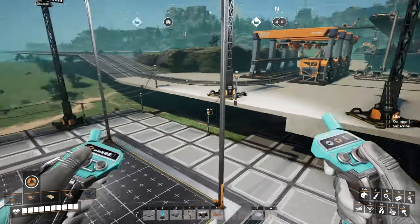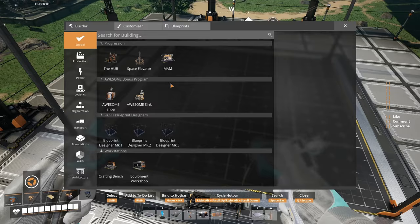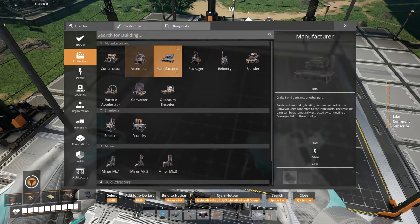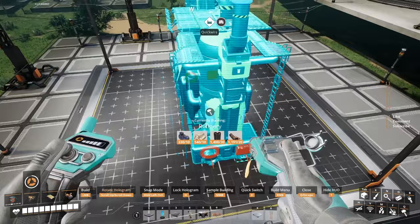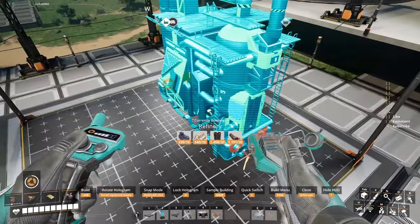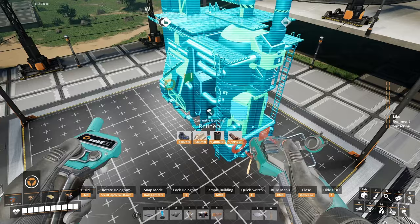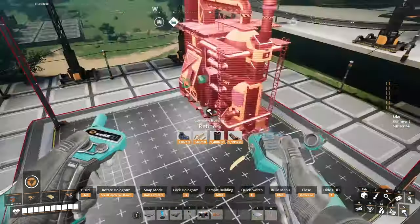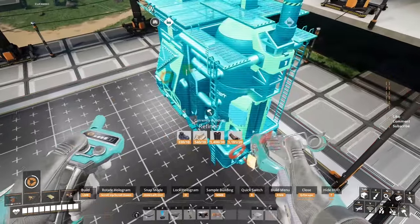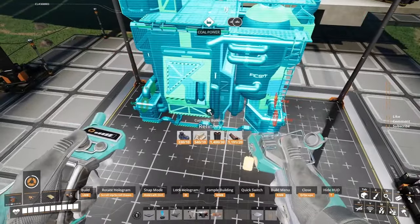Welcome back guys and thank you for joining me in another masterclass. Today we're gonna take care of the refineries. This is a mark 1 blueprint designer. When you unlock the refineries, you'll have the possibility to make them because you've got to produce all that sweet aluminum, plastic, rubber and stuff. Setting up these boys can be really tricky.